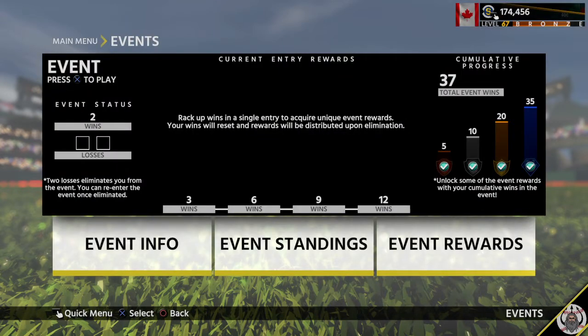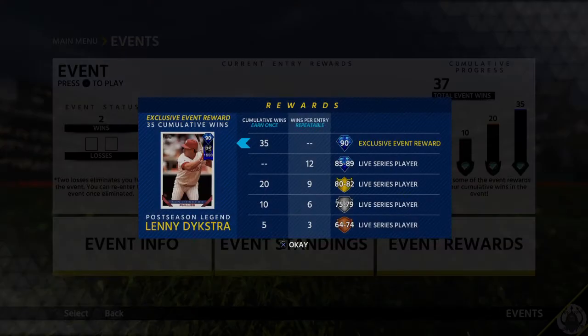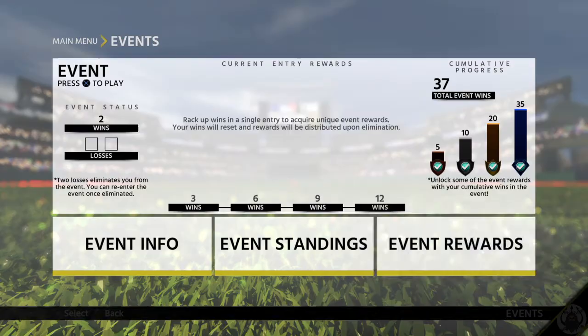This is pretty much all I've been playing. I'm at 175k stubs right now, and every stub I've gotten has come from this event. I did get the Lenny Dykstra — he's a 90 overall. Every 12 wins you get, whether 12 and 0 or 12 and 1, you get an 85 to 89 live series diamond. Nine wins gets you an 80 to 82 silver, bronze, et cetera.